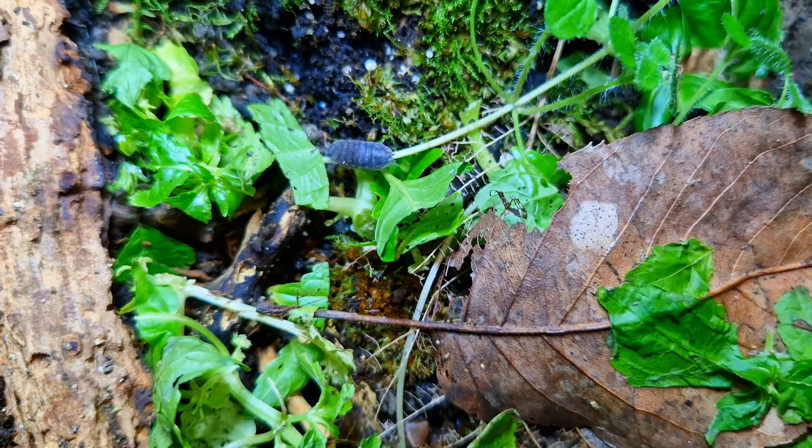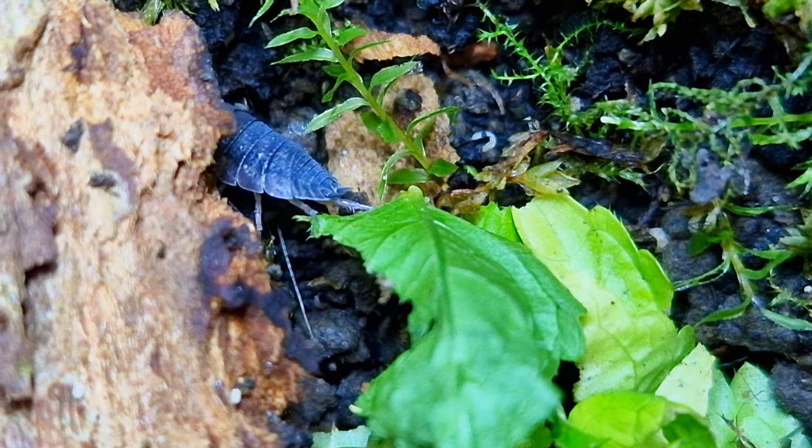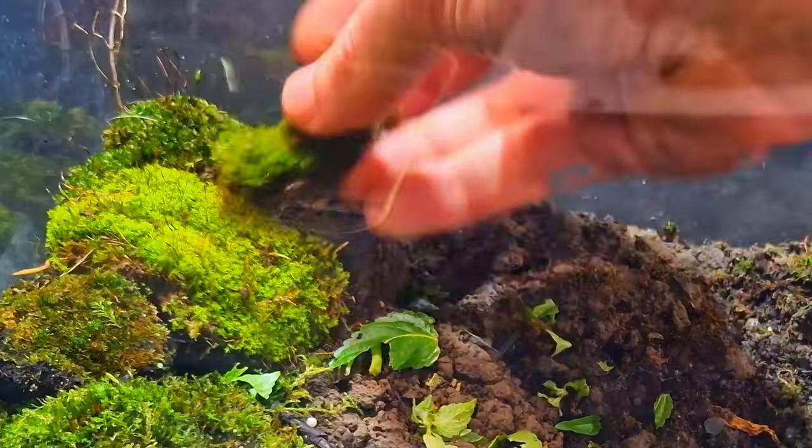Bob is tiny, so it's not easy to film these close-ups — that's why the image is a bit shaky. Here is an isopod. Later in this video I still have a trick to lure the animals out, and you'll be surprised how many are actually in there. But first, let's restore the terrarium.